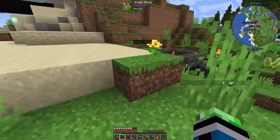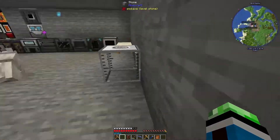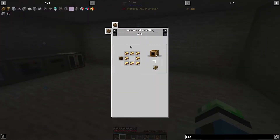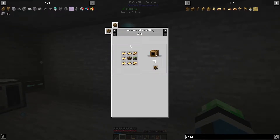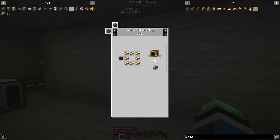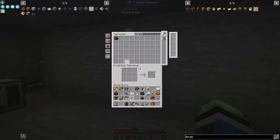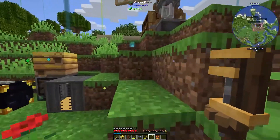Let's grab a barrel. We're going to need all the things for this. Flywheel is going to need eight brass ingots and a brass casing. The furnace engine is going to need a brass casing, two brass ingots, five brass sheets, and a piston. All together that's fifteen brass ingots. I think I have everything I need.